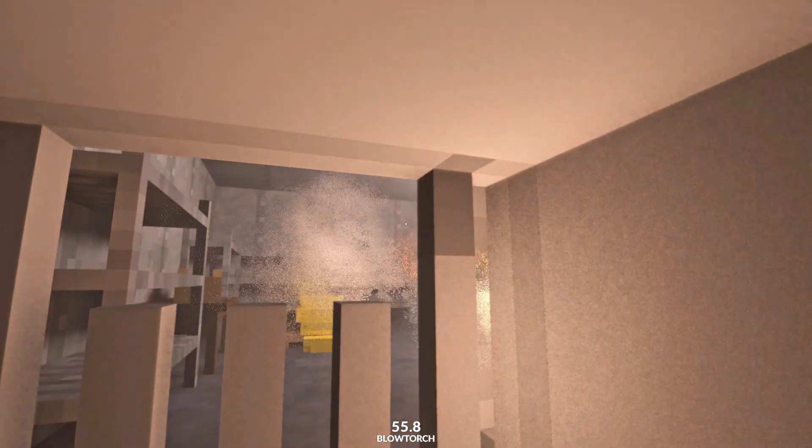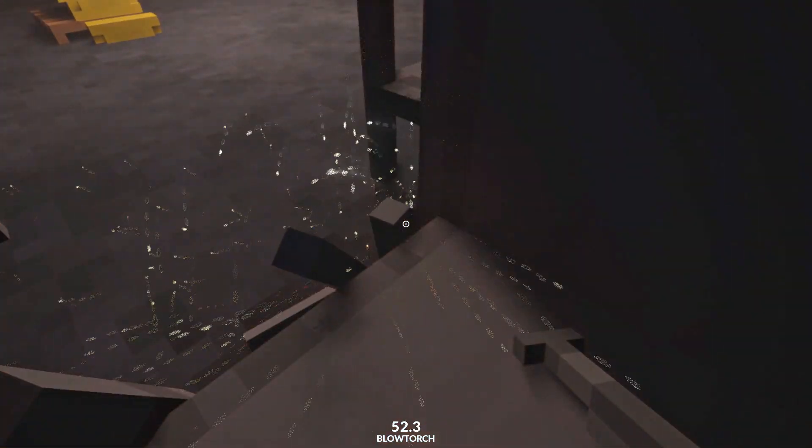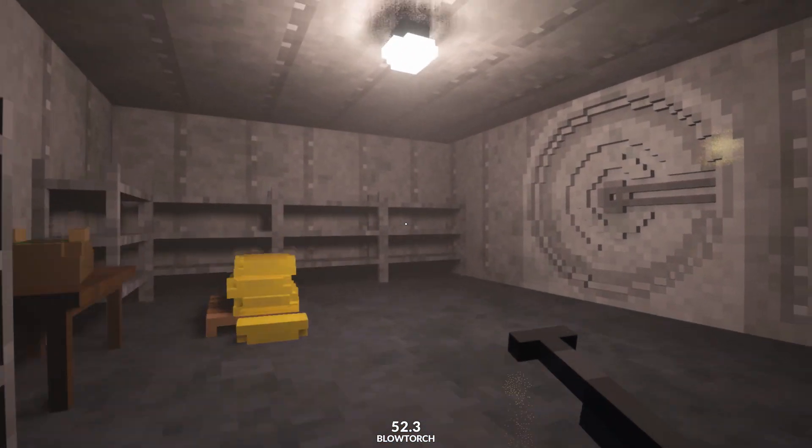Then you want to go through this grate. Just cut away at it with your blowtorch, hopefully a little bit more cleanly than I've just done. And you're into the vault.